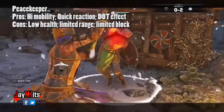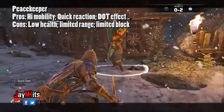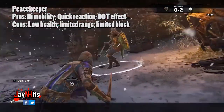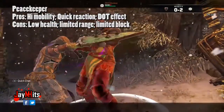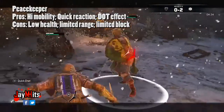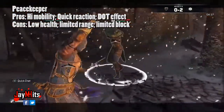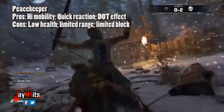When I say limited block, I mean for example if you play with a Warden class, you kind of hold your weapon in the direction of what they're attacking. With the Peacekeeper, you actually have to time your blocking in the direction in which they're swinging, so that can be a little tricky. Due to her low health and low range, it's very difficult against heroes like the Conqueror or the Shugoki because they overpower you and there's not really a way to keep distance as their weapons are quite large. That's when you really have to focus on the assassin playstyle — get in there, stab, and get out.